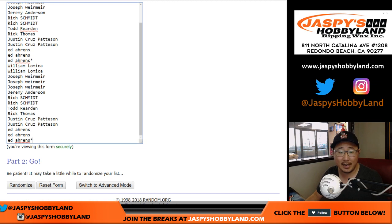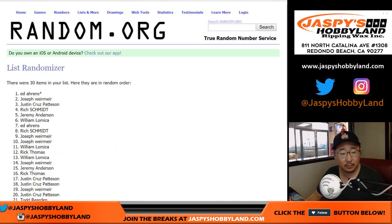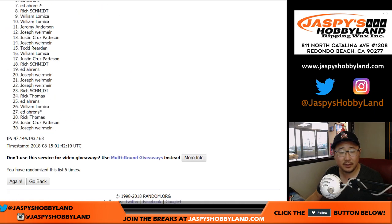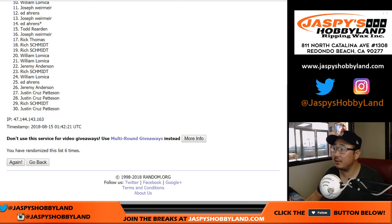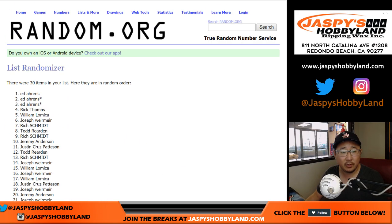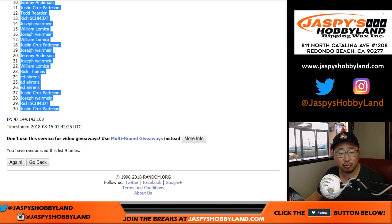Five and four, nine times — counting one through nine. After nine times, we've got Ed down to Cruz.